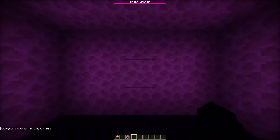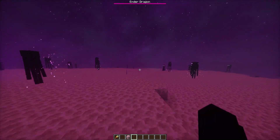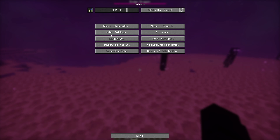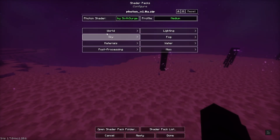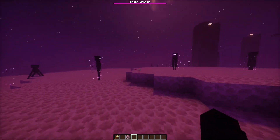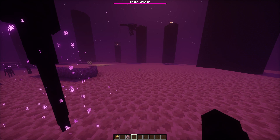There is another issue: if you go to the End dimension, the fog is so hard to see through. If you want to find End Cities you won't have a great time. Go to Shader Settings, then World Settings, and turn off End Glow. The weird glowy End effect is gone and the fog is now much more tolerable.